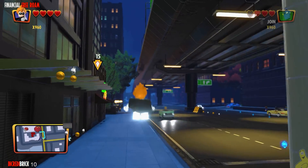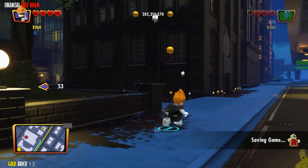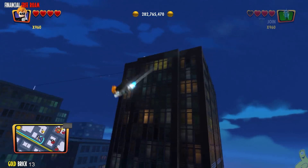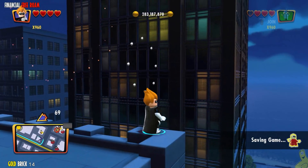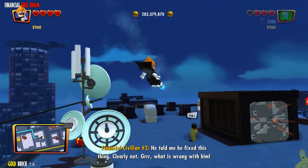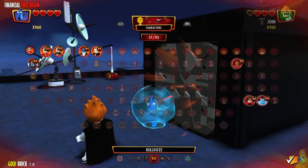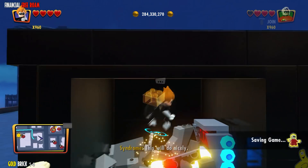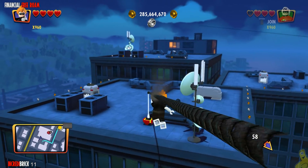We are getting into the homestretch here. If there are any questions, please drop us some comments down below. We've got a couple of gold bricks up top — I got them in the wrong order; I should have got the high one first and then dropped down. We've got one that requires a character with the strength ability — somebody like Mr. Incredible will do just fine. You can either double-tap in the direction of the wall or hit the icon that pops up, which for us was square. Then we switched to somebody more agile to get inside and collect it.